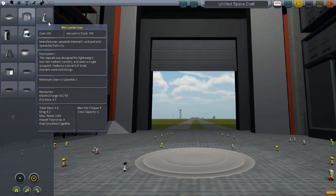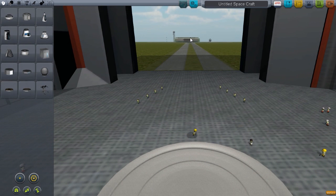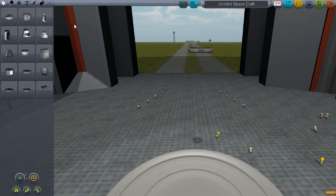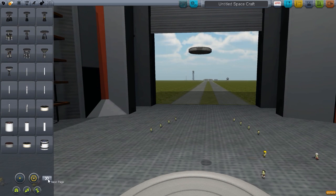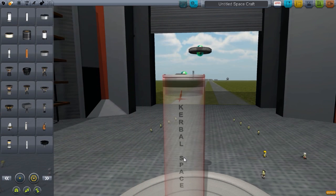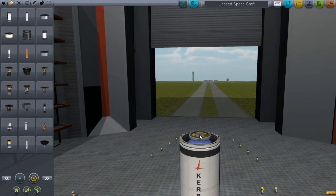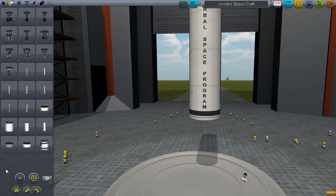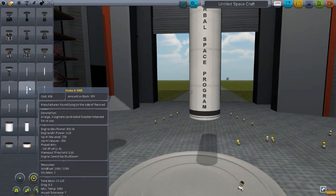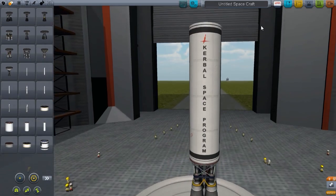Hello and welcome back to another video on Kerbal Space Program. This is mods episode 5 and today we're playing the KW Rocketry mod. Right now I am trying to figure out how to make a nice rocket and I should succeed. I have practiced over several hours of failing persistently, and let's hope that I actually make something that works this time.